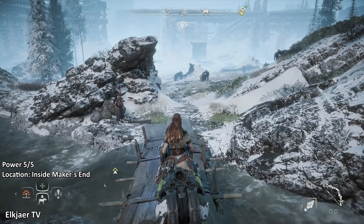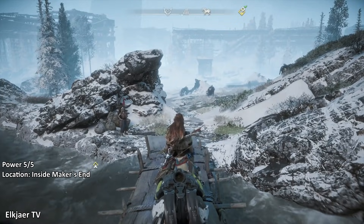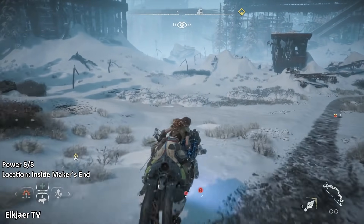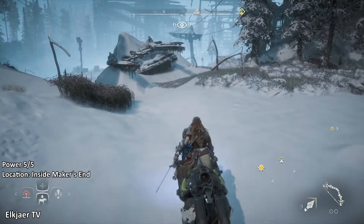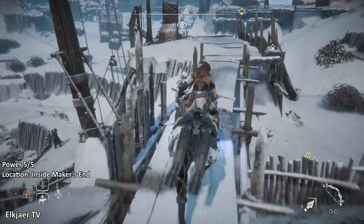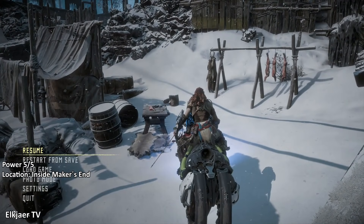We've reached the last power cell here at Maker's End. I'm starting outside because it's important to show exactly the route you need to take — and you want to have a mount here, because the mount is actually the key to this trick to get inside the tower early. The power cell is at the very top of the pharaoh tower, and to access it you normally need the quest active. But with a mount there are some unique abilities you can use. Head through this path — there are some enemies but they shouldn't give you trouble. If they do, just kill them. Then ride your mount up that pile of rubble at an angle.